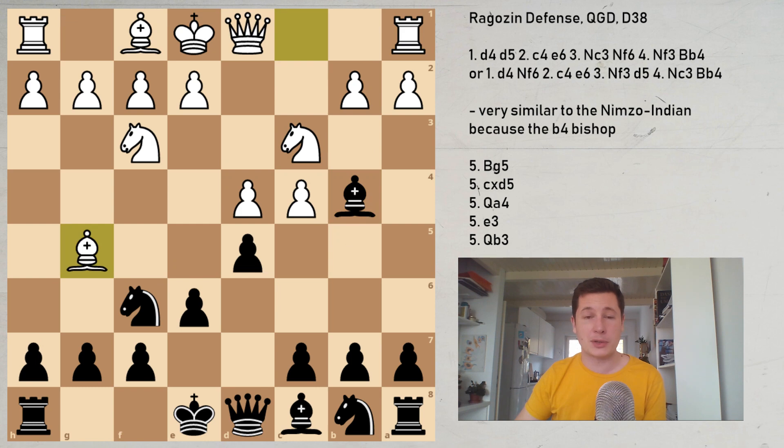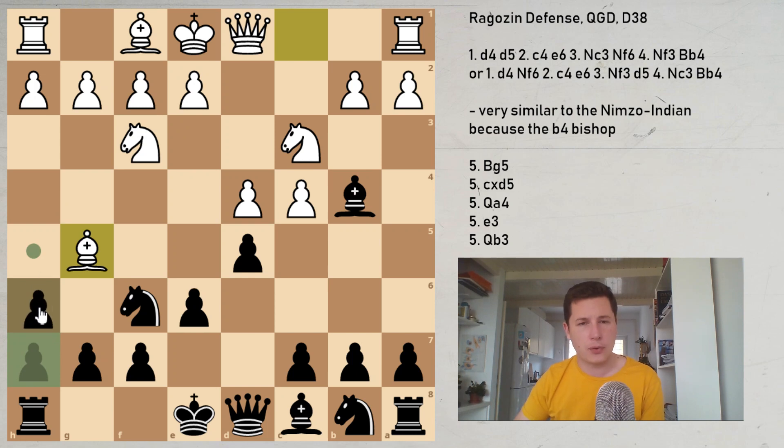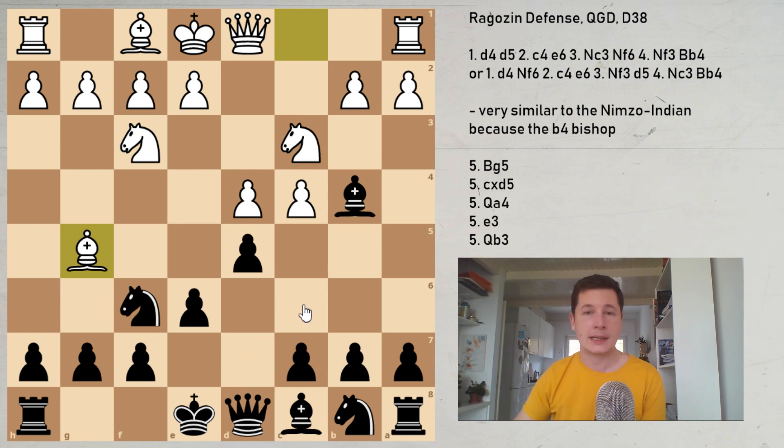So the main line of the Ragozin with Bg5, with best play, leads to equality. What you have to remember is the idea with h6, which forces Bxf6, and you'll later give up your dark-squared bishop on c3 in order to develop your bishop to c6, but you get equality with black.